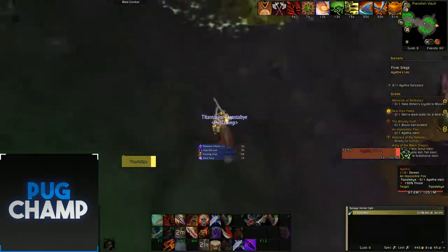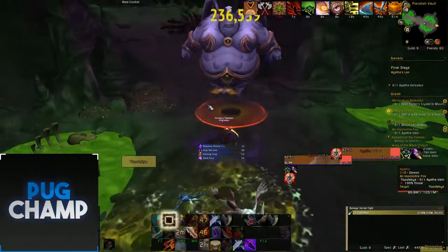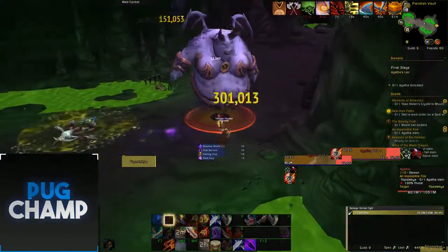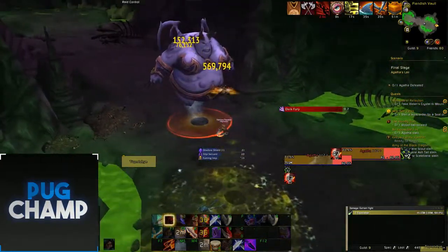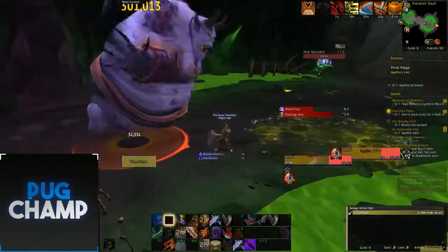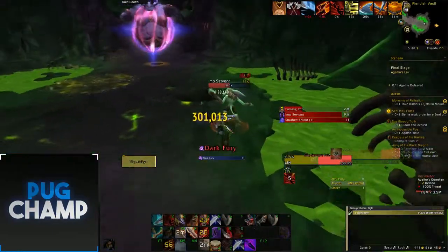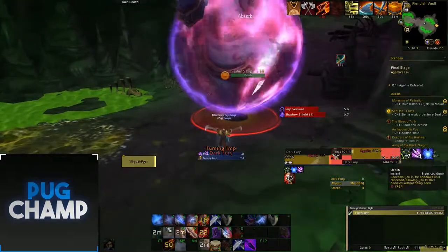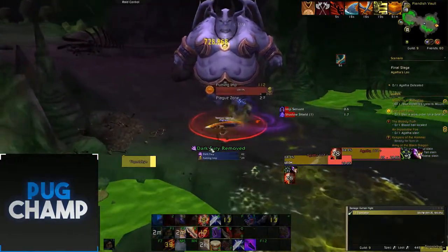Now I'm going to focus down the boss. Focusing down the boss and then quickly killing the add in the back. Dark Fury — so I want to be focusing the boss so that shield drops quickly. Kick her and now I'm going to be focusing down again.